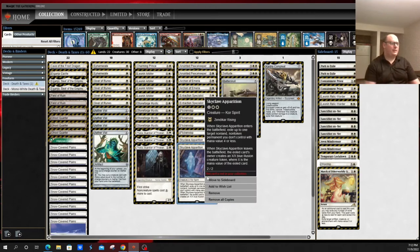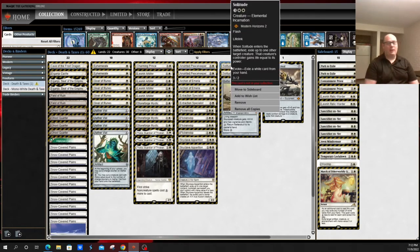It's also got Skyclave Apparition — a nice way to deal with problematic permanents of four mana value or less, which covers most of the modern format, although there are some notable things like Murktide Regent that it doesn't hit. And then finally, everybody's favorite free elemental from Modern Horizons 2: Solitude — a key way to deal with creatures without having to run things like Path to Exile in your main deck, although some versions do run Path in the sideboard.